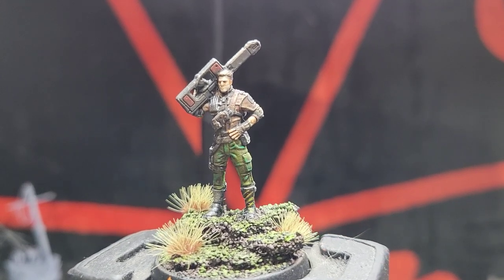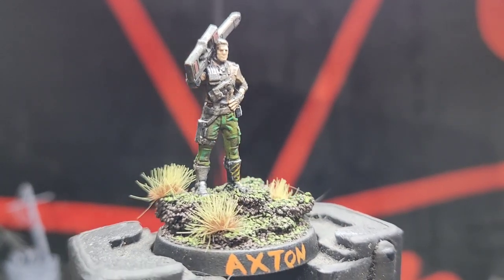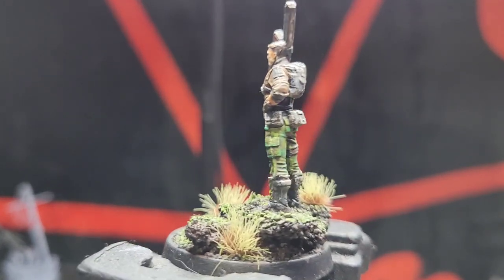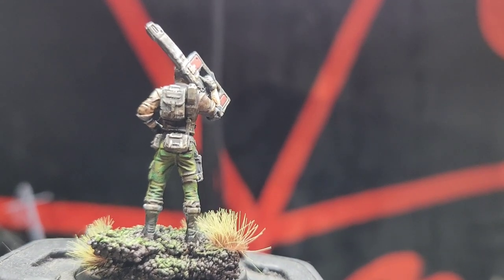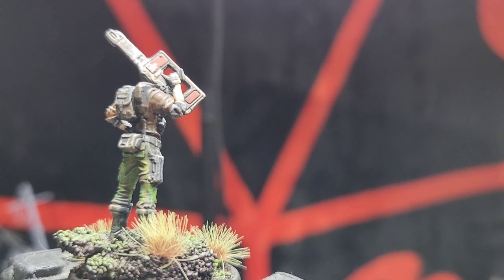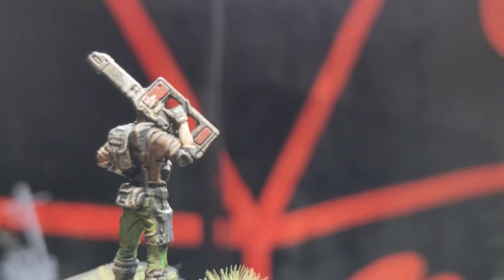In all of the Borderlands games I always start out with the soldier — I love playing the soldier — and this is Axton. Axton is from Borderlands 2, and I really do like what they did here with this sculpt. Everything picked up pretty well; the miniature is pretty well made. You've got the pouches and stuff on the back, which picked up really well with washes, and I was able to do a lot of good highlights in his pants with the green and his jacket, which is two different types of browns.